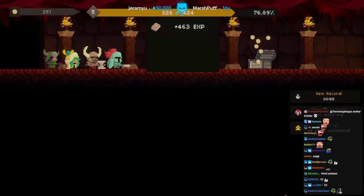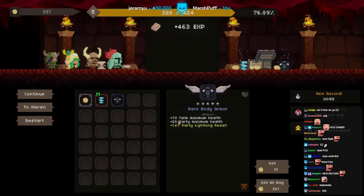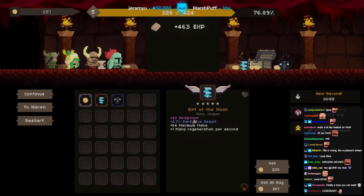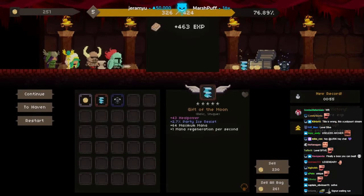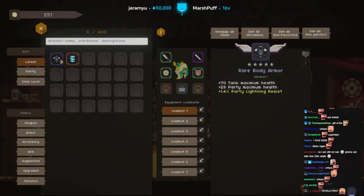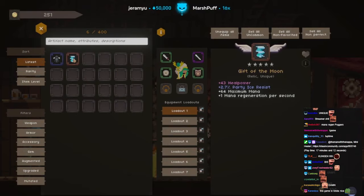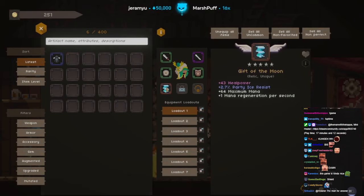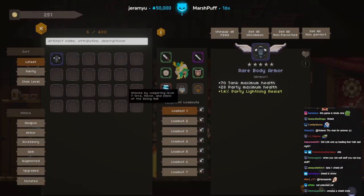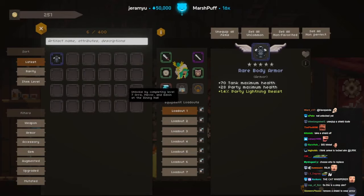Level 5! All stats increased. We have a new chest piece — plus 70 tank maximum health, plus 28 party maximum health, plus 43 heal power, plus 64 mana! Fucking equip that. Wait, why can't I wear this armor? This is a relic — plus 1 mana regen as well. Unlocks by completing level 7. I have a feeling this is the chest piece right here and I need to be level 7.